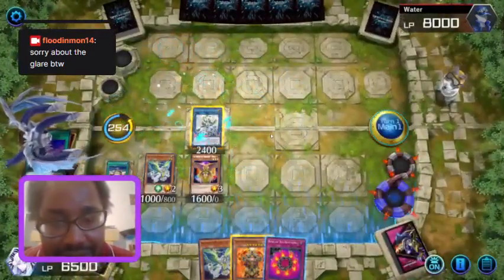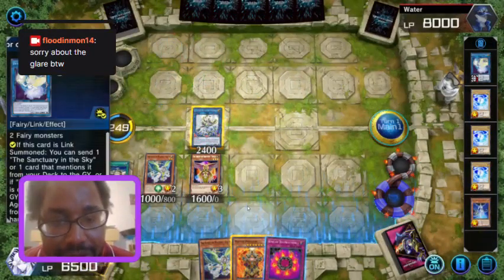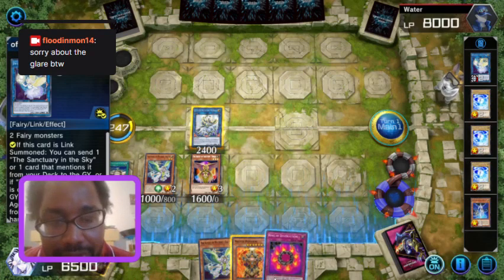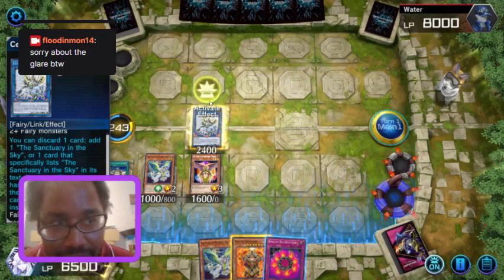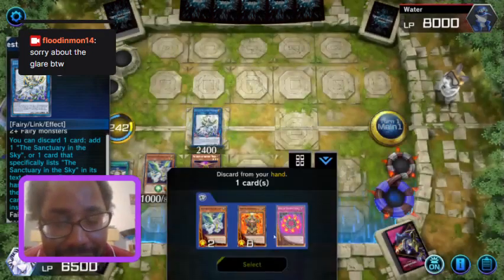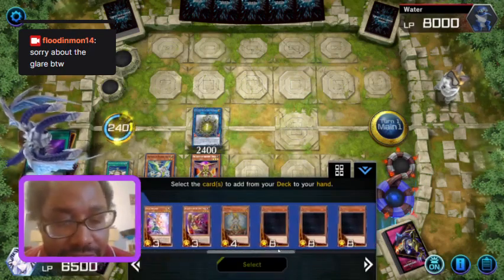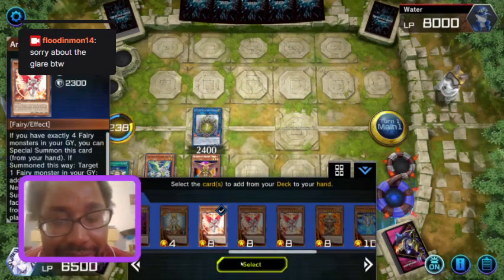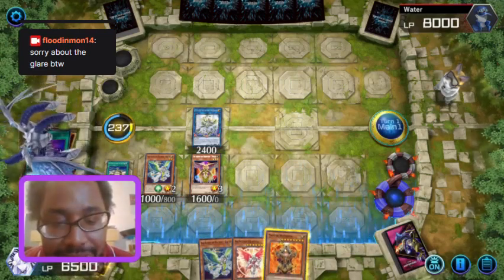Indeed it is — Night Lord Parshath. Now with Parshath, what we want is we have five fairies in the grave, but we want to modulate that down. So first of all, we need to grab Kristya. We need to discard Hakai Ring, and then since we have Sanctuary in the Sky, we can grab any fairy from the deck — we'll grab Kristya.